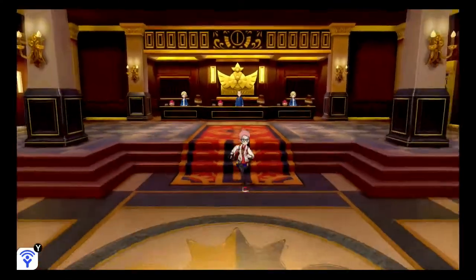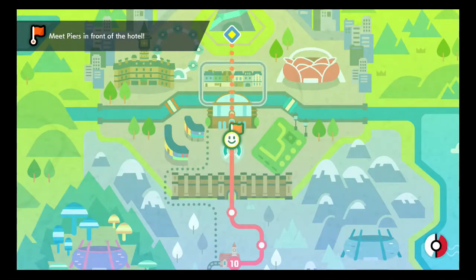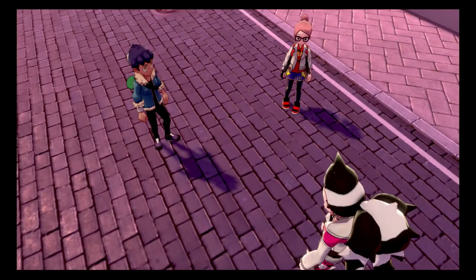Alright folks, welcome back to the Pokemon Shield playthrough and we've got a bit of a twist in the tale. Leon is missing and we need to find where he is — where in Rose Tower he is. We've got to meet Piers outside as well, and Hop.